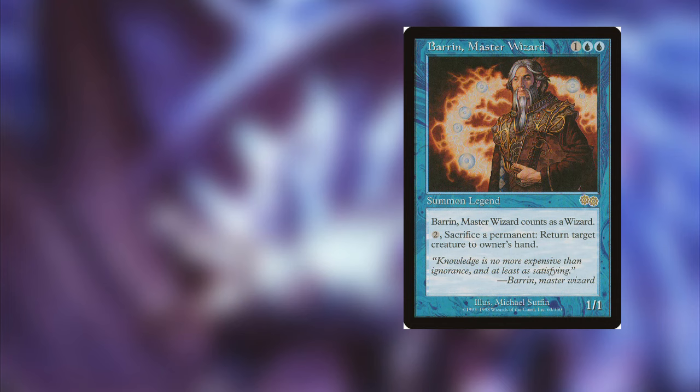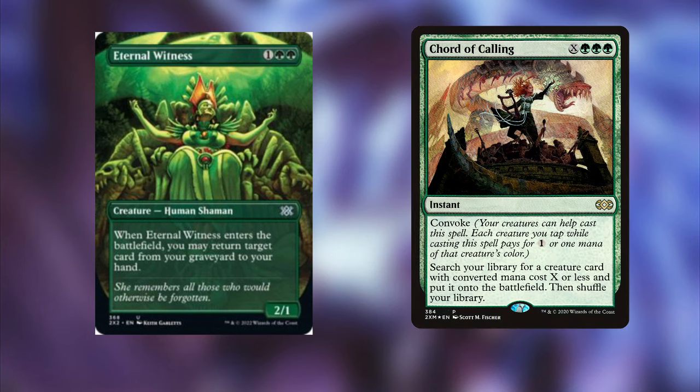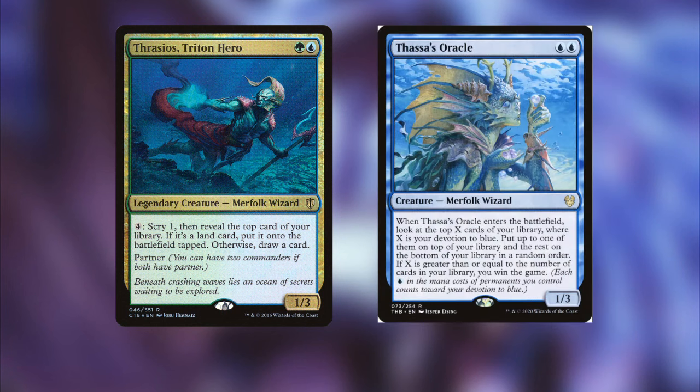With all that treasure, you use Barin to bounce Eternal Witness back to your hand, cast Eternal Witness to return Court of Calling, then search for Thrasios and dump all that mana into him to draw your entire deck. You then cast Thassa's Oracle to win the game. That's why I love Court of Calling — you can win the game on the spot with just one card and Kalamax on the battlefield.